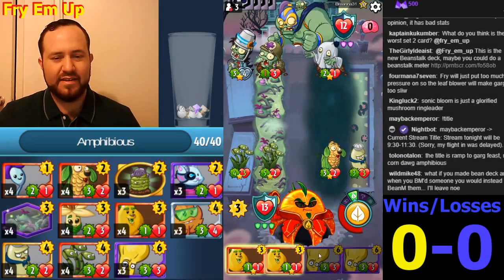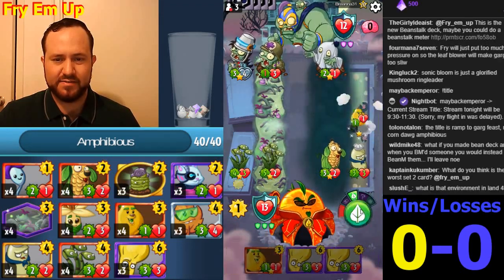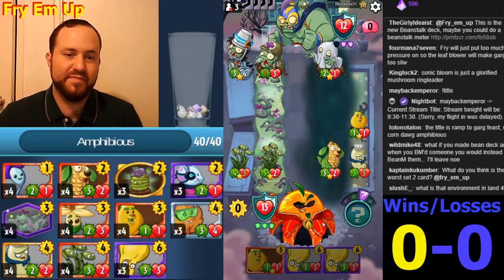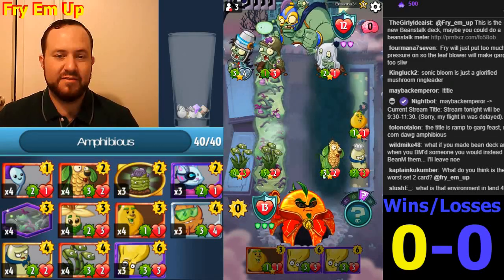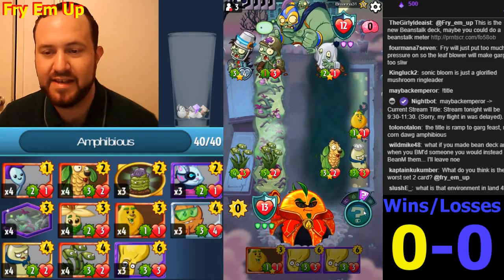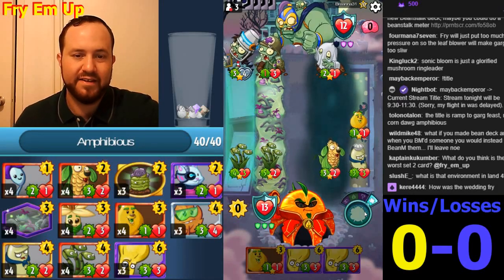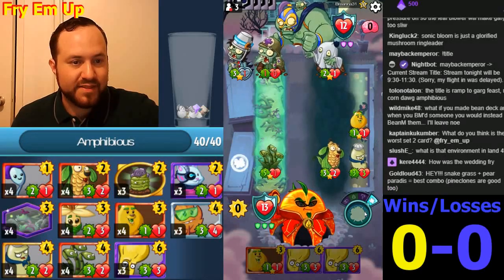We'll play this in the lane just to add some damage — it'll add an extra damage every turn. We can put a Paracub here next turn. The curve in the stack is pretty low, so we're basically guaranteed to get something that costs four or less next turn. The wedding was great, it was good!